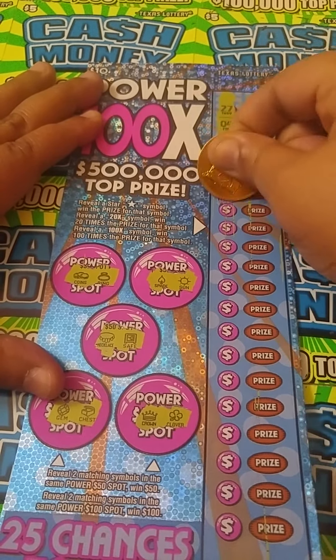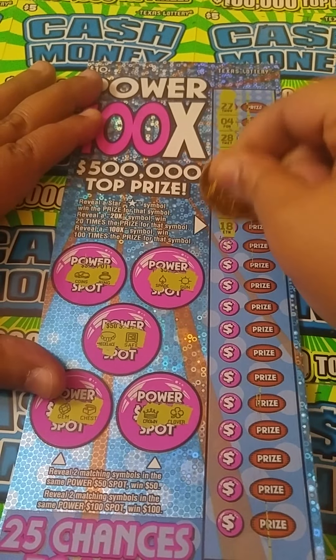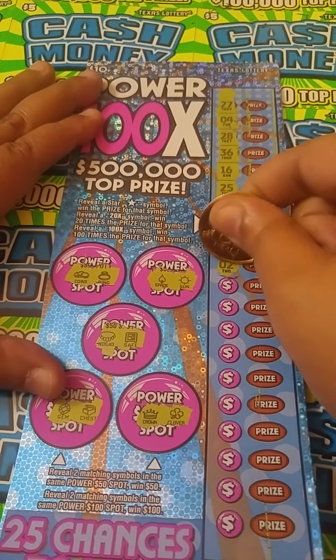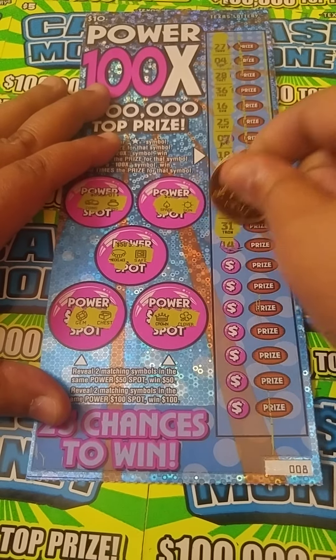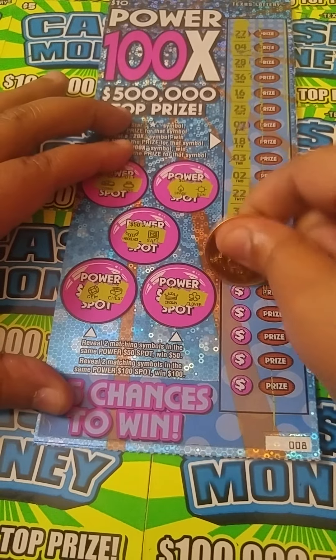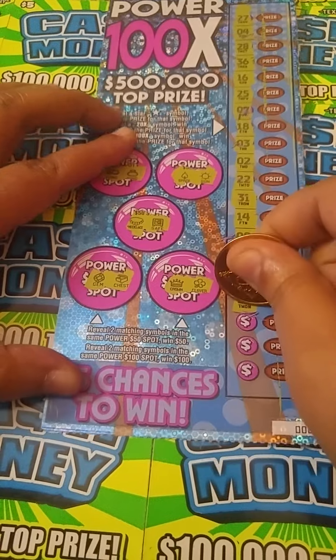Now in the power spot, you need to find two like symbols to win the power spot, so we're going to do those first. Two like symbols — we got coins and a ring, spade and a sun, a necklace and a safe, a gem, a chest, and a crown and a clover. Alright, nothing yet.